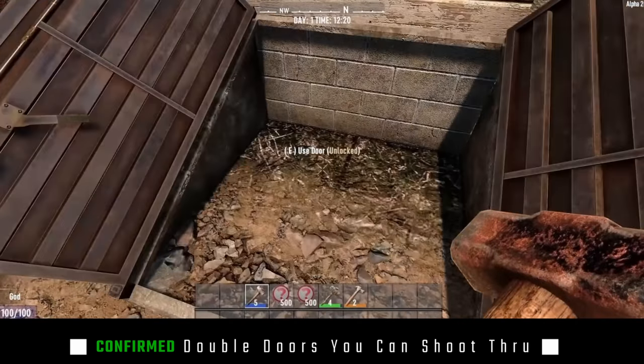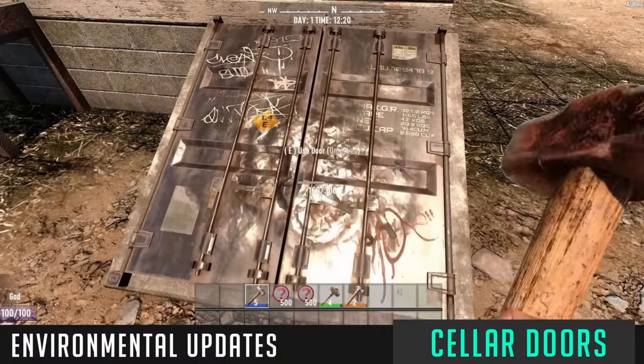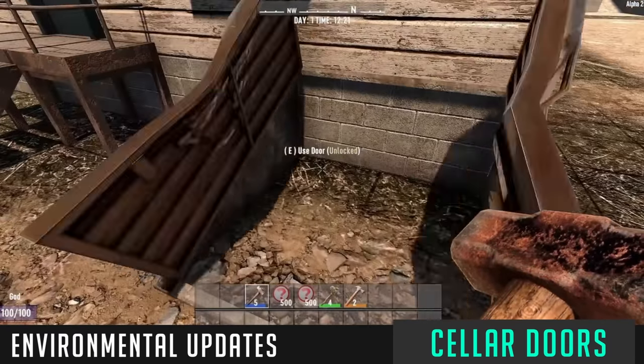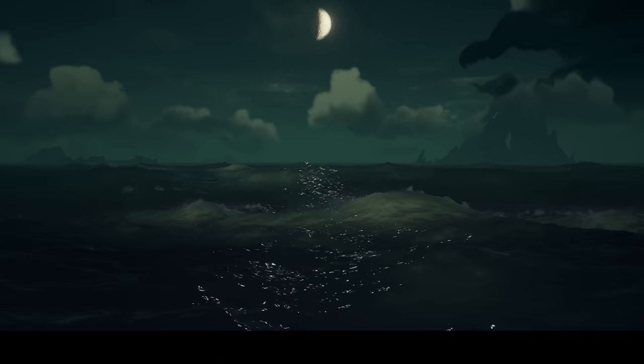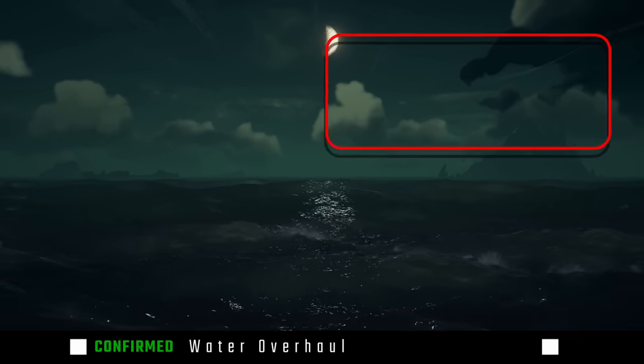Alpha 21 is going to bring us the double doors that were touted back in the Alpha 20 dev streams. These feature a situation where doors as they take damage actually expose a center portion that you can shoot through. Additionally, there are upright double doors that I know most of the community is really excited to see.